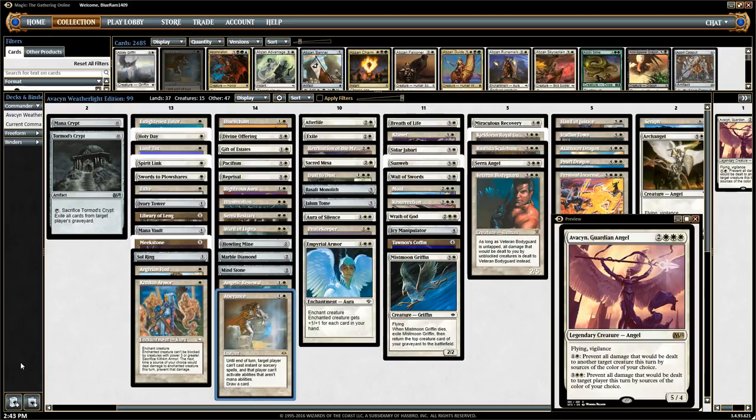Let me double check that real quick — yeah, 7 cards in Weatherlight, because we got 11 cards total. Not quite beating Mirage's 17, but definitely the second biggest update we've had so far.